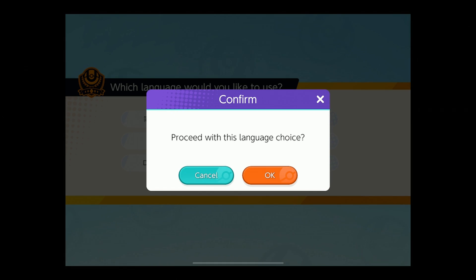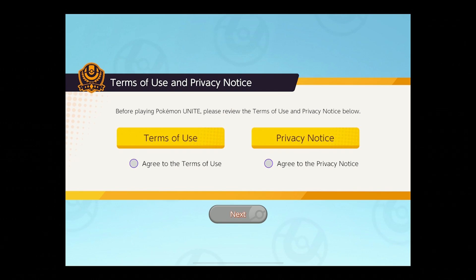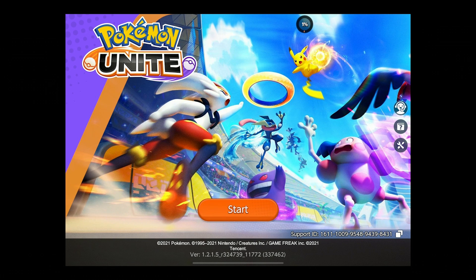So now we can choose language and agree to the terms. They want you to read everything — that's interesting. After I agreed to everything and clicked Create Account, it's downloading another 500 megabytes, so this game is well over a gigabyte. Good for people to know just ahead of time.